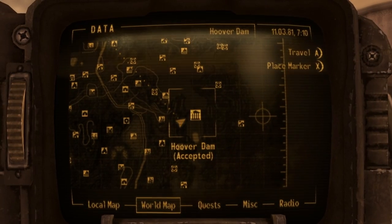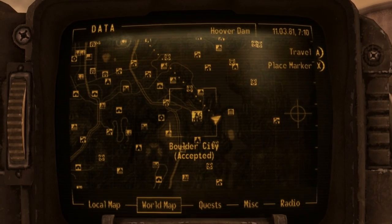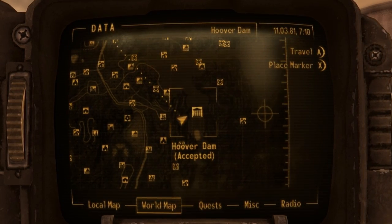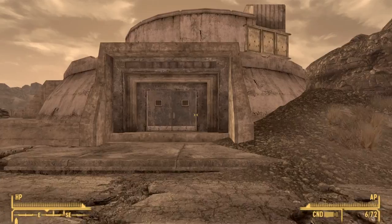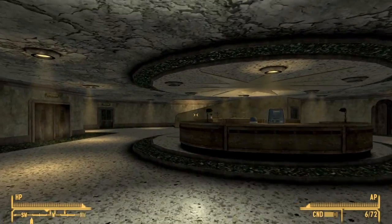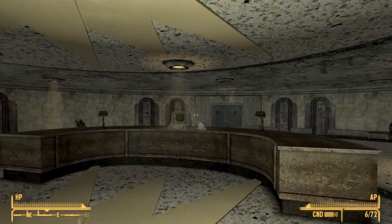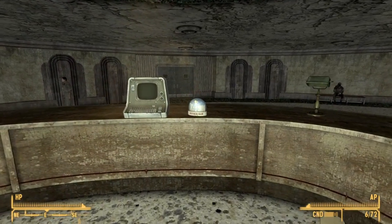The fourth globe is found in Hoover Dam, which is directly east of Boulder City. Once you make it to Hoover Dam, go inside and similar to the one we found in Jacobstown, the globe will be sitting on top of the reception desk right in front of you as you enter the building.